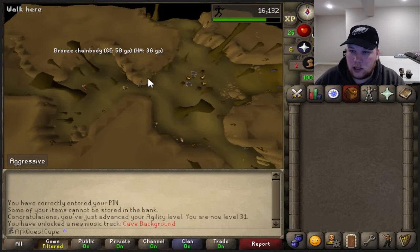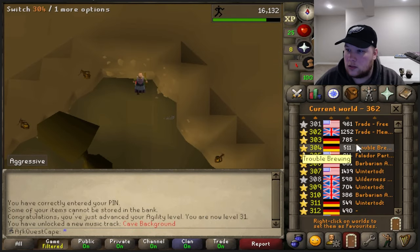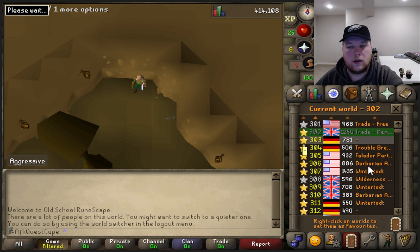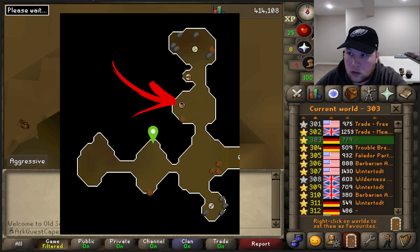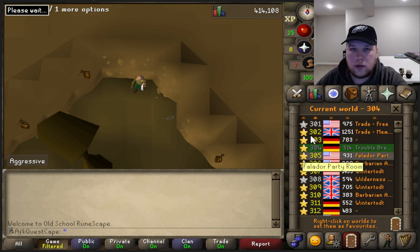Now obviously I ran out of run energy — this is a new account so you're likely to run out as well. But here's the bronze chain body, pick it up, hop worlds. We'll start with world 302, hopefully not in competition with anybody else. Bronze chain body — you just keep doing this over and over. Up here we do have a general store. You're going to go to that general store and sell one at a time to get the most profit. Sell one to three, world hop, and continue the rotation.